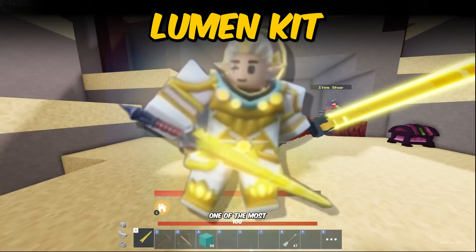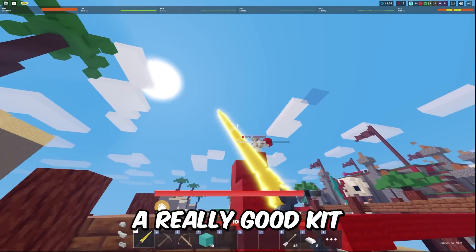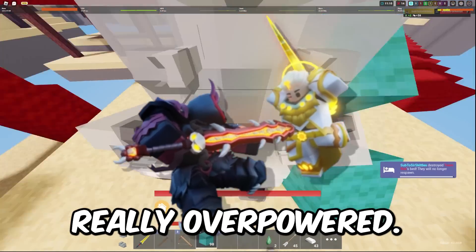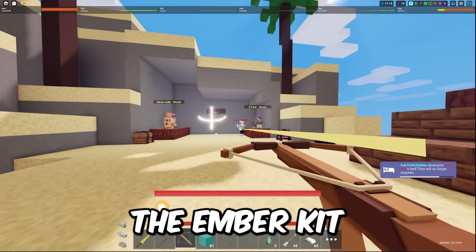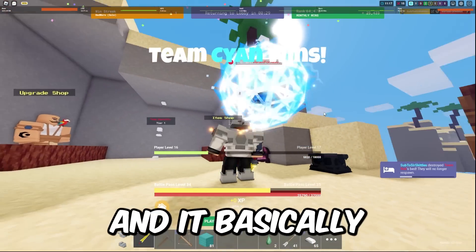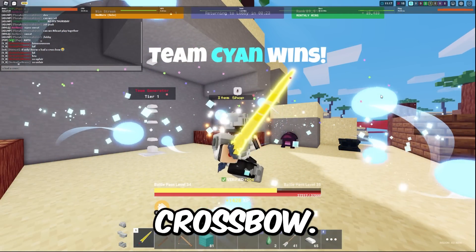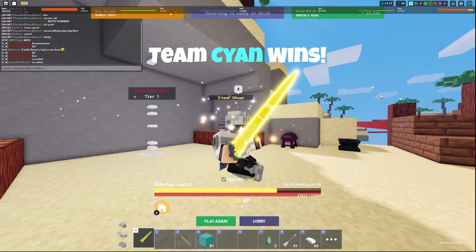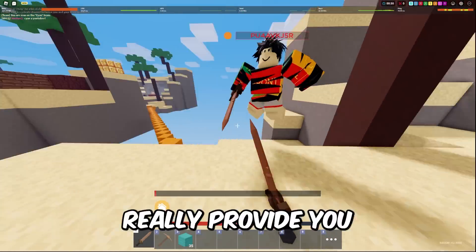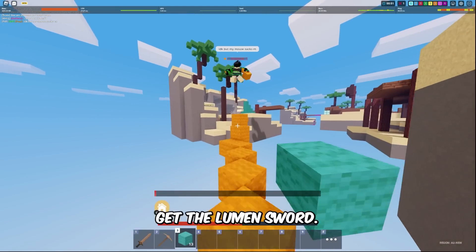Next we have the Lumen Kit, which is still one of the most underrated kits in the game. It's still a really good kit — it was part of the Ember and Lumen kit duo, and I would say it's even better than the Ember Kit. Basically, this kit replaces your diamond sword with a Lumen sword, which acts like a bow in a sword. You can use it as a makeshift crossbow, and it's really accurate now with a massive hitbox. At the start of the game this kit doesn't provide huge buffs, so I'll fast forward to where I actually get the Lumen sword.